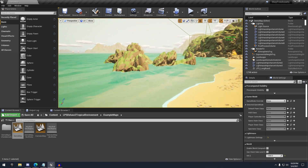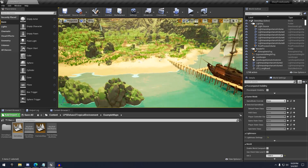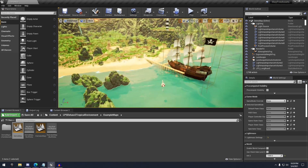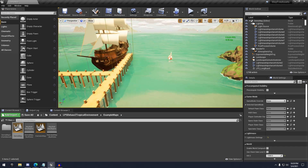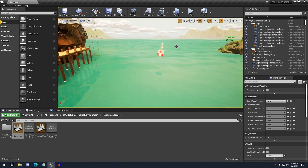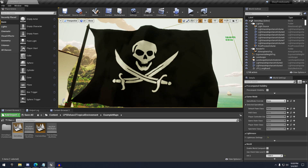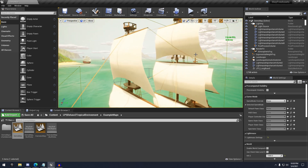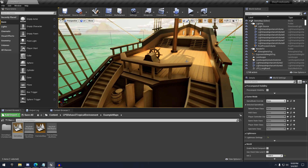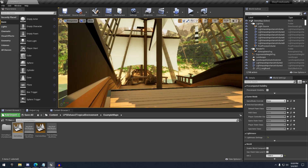Next up we have the Tropical Environment Low Poly Pack. Zooming out, you get this island map with a beach. There's a pirate ship — starting with the water, it has a low poly water material. There's no post-process volume, but that's okay. We've got this nice pirate ship with the pirate flag and all that stuff, and the sails are actually simulating wind or at least animated. Then we have the interior of the ship — it's all decorated with interiors, which is nice.